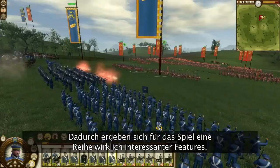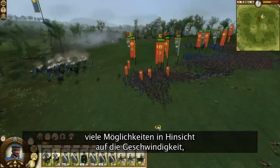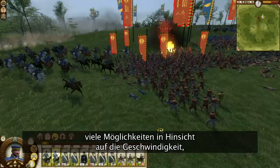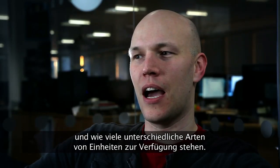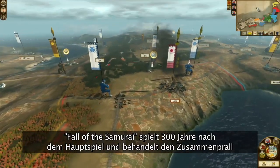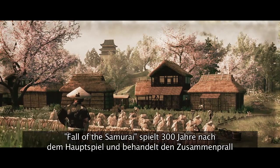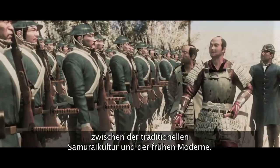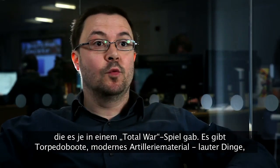And with that brings a lot of really interesting different game features — a lot of scope in terms of how fast the game moves, how quickly your armies are deployed across the map, and how many different types of units are available. Set 300 years later than the original game, The Fall of the Samurai sees the clash of traditional samurai culture with the explosive power of the early modern world.